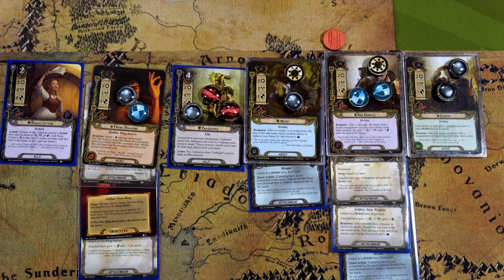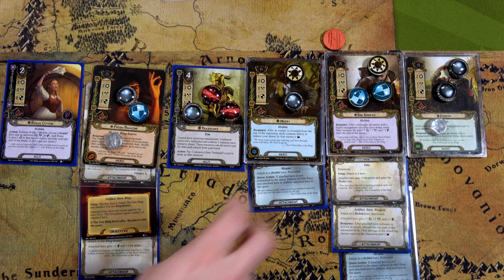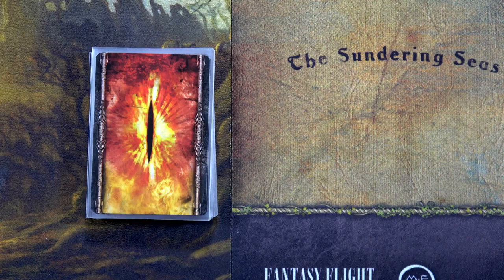We currently have seven threat in the staging area, so for questing this round I'm going to send Pippin for two and Frodo for four. We can send both of those later, and Rosie can always be added at any point. We'll then send the Skin Changer for five, Elfhelm for seven, and Gildor for a total of ten. Ten to seven.